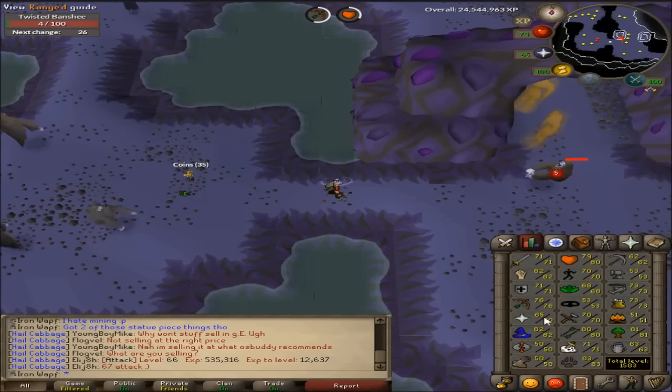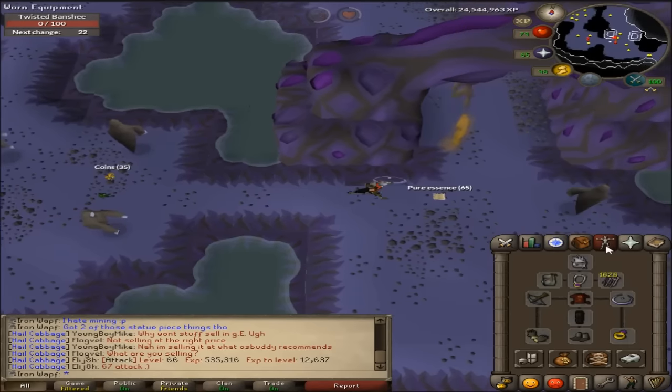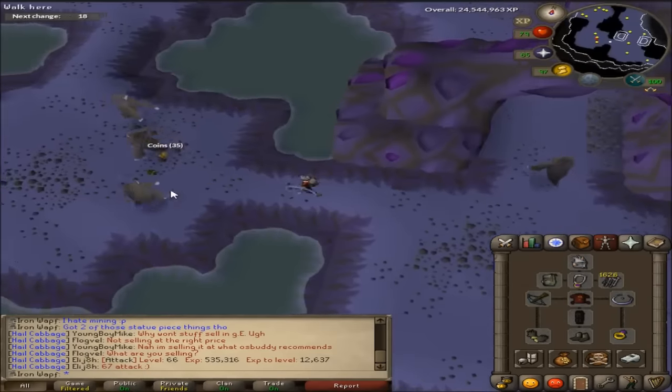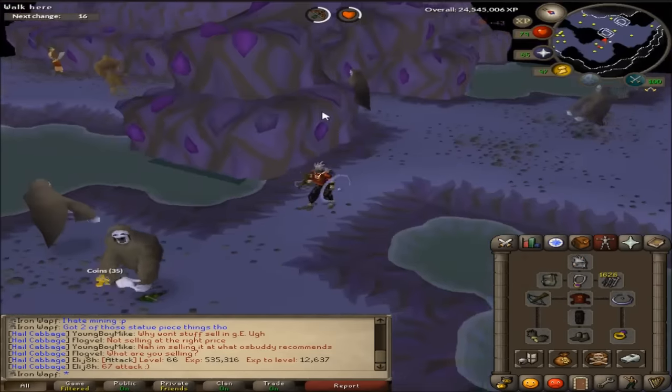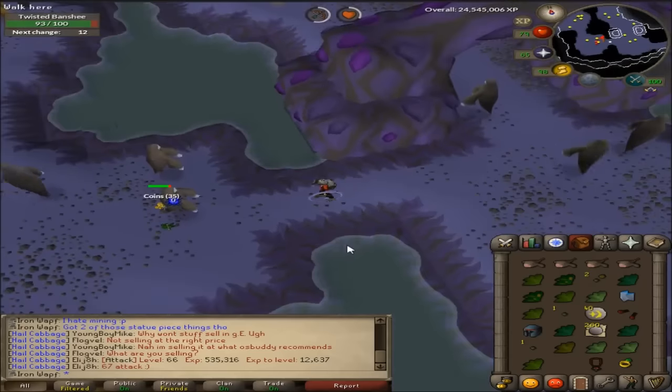Hey, what's going on guys? Wep here, bringing you another Iron Man progress video. As you guys saw in the last episode, got myself a pure essence drop. I got my beautiful Slayer helmet, and the Catacombs of Kourend or whatever came out, and I'm testing them out a little bit.